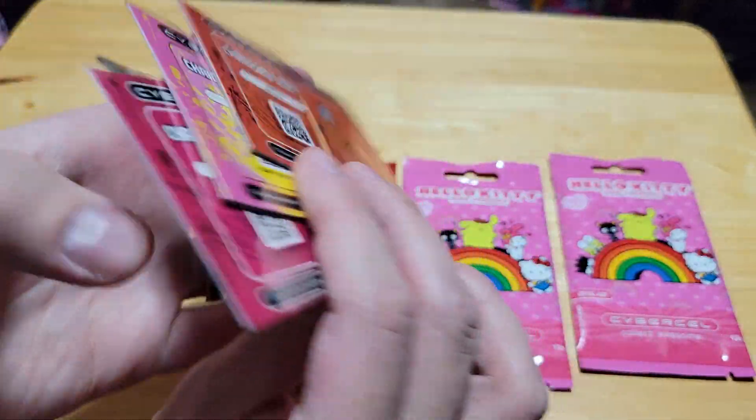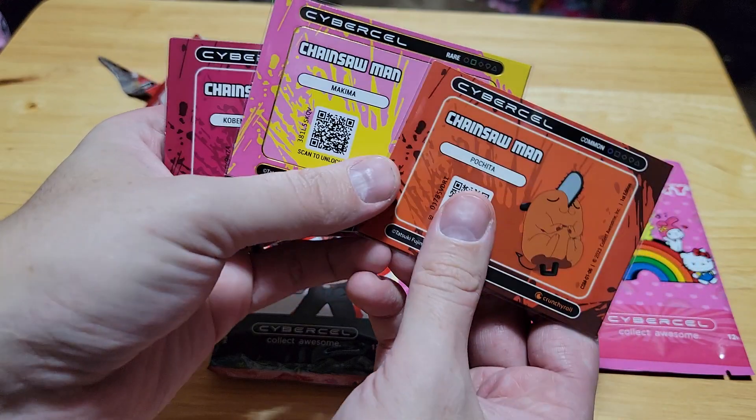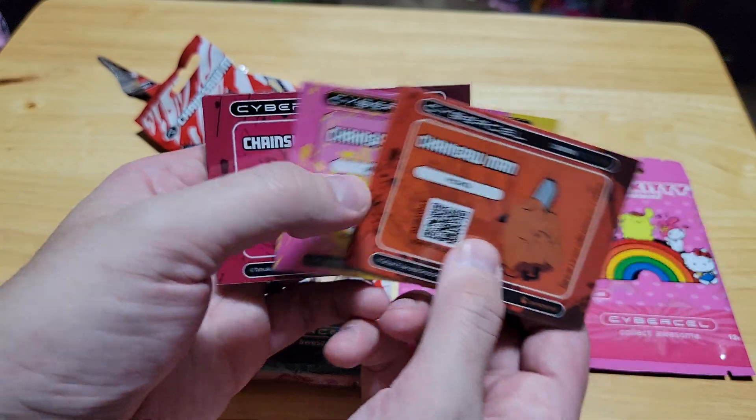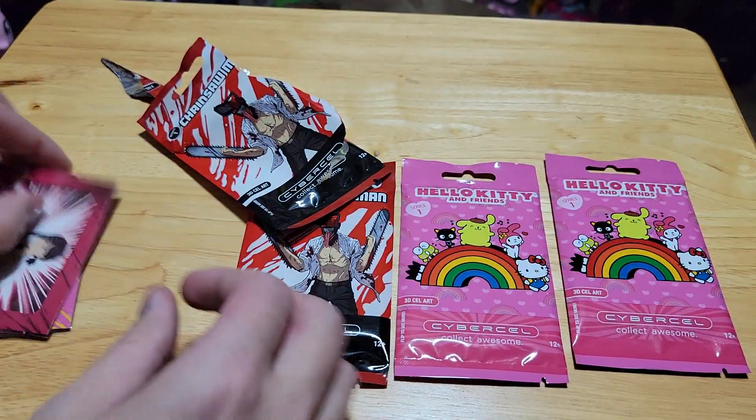Nice. Have any back? Oh, they tell you — like common, rare. Honestly, Puchita is my favorite little bunch right there.